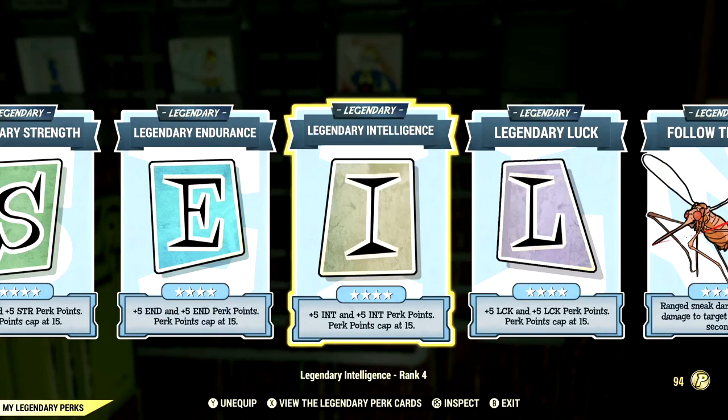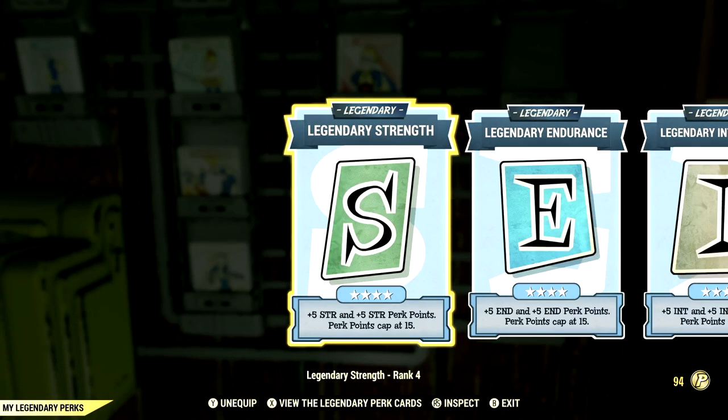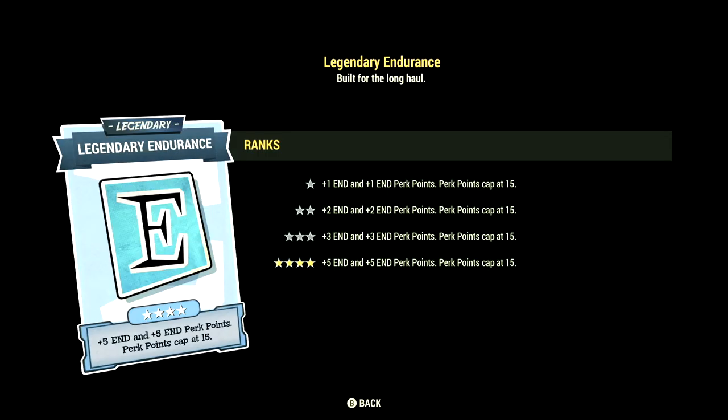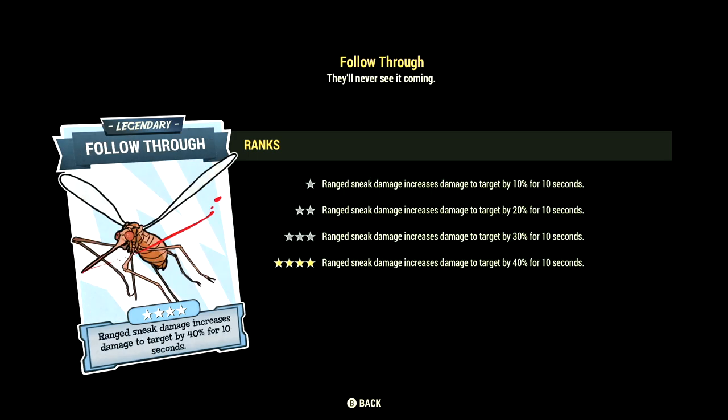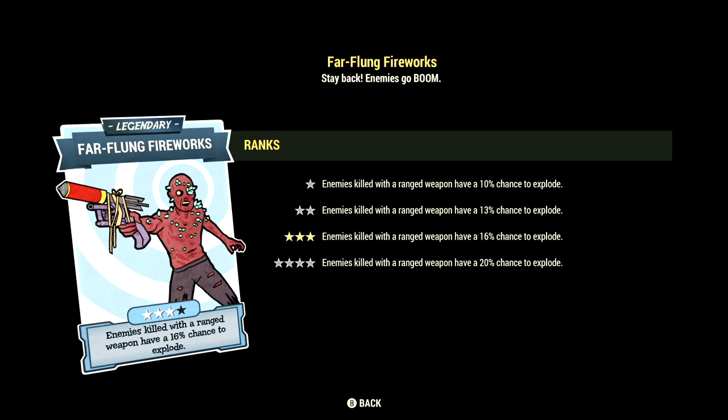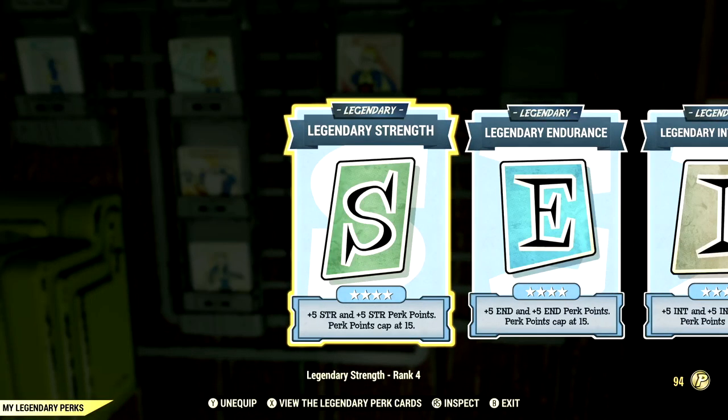Over in the Legendary Perk Cards that help make up our in-game commando build: starting off in Strength maxed out, Endurance maxed out, Intelligence maxed out, Luck maxed out, Fall Through maxed out, and Far Flung Fireworks at 3 stars. Now let's get into armor buffs and mutations.